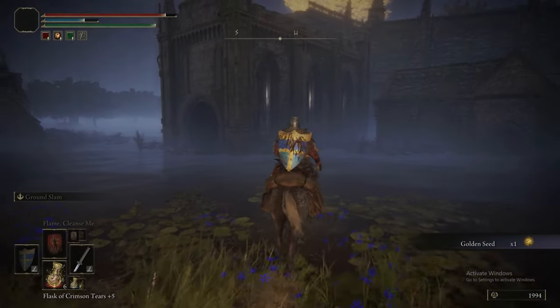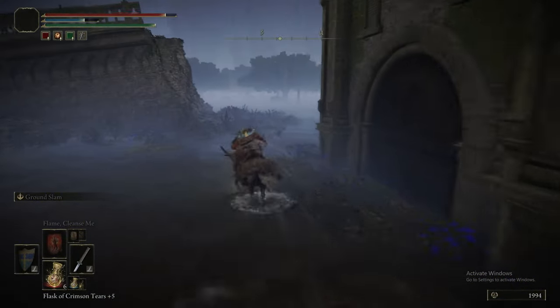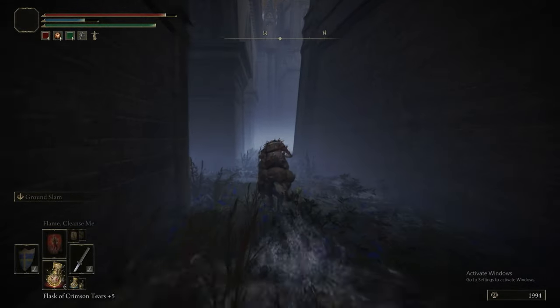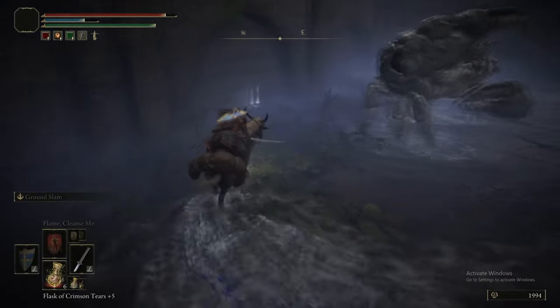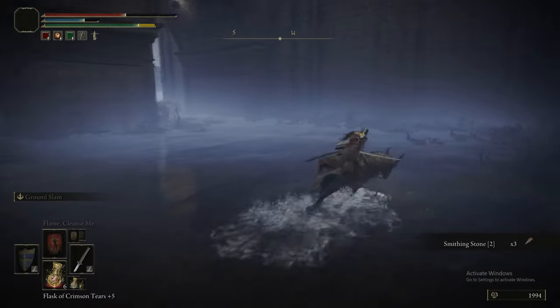Heading west-ish from there, there's a Golden Seed, and we're going to use this Golden Tree as a sort of anchoring point from here on in order to navigate. If we come around here, there's this crab with an item behind it. Also, that crab's a bastard.